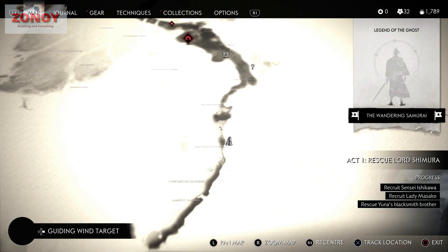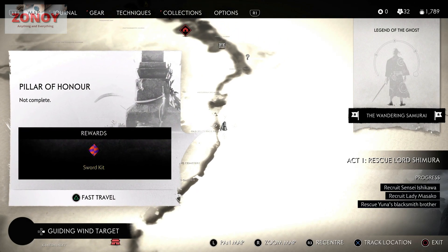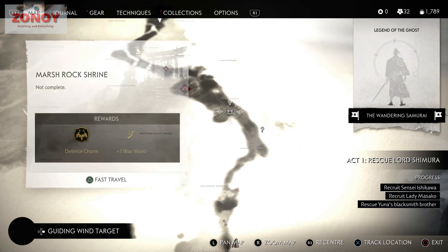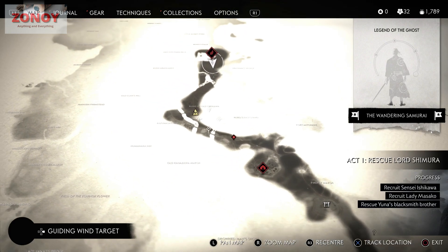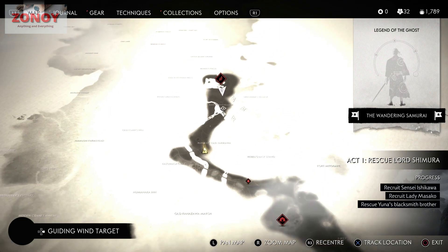This is on the top island. I tried another glitch and I unlocked one Pillar of Honor, or it was Marsh Rock Shrine, and I fast travelled to here. You can see at the bottom press triangle to fast travel. From one of those places I rode the horse all the way down, and on the way I passed this survivor camp which is a new fast travel point that's going to help me in the future.